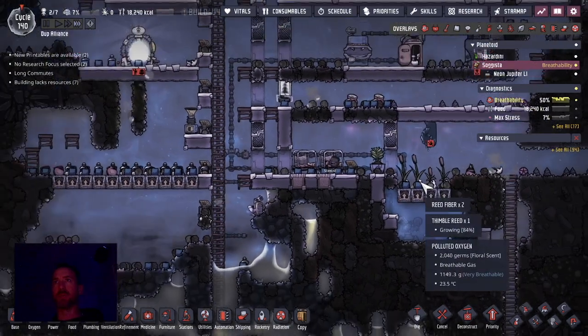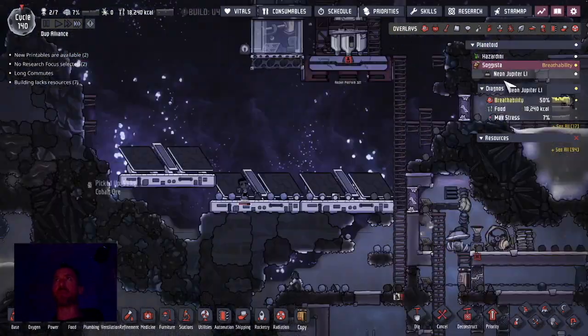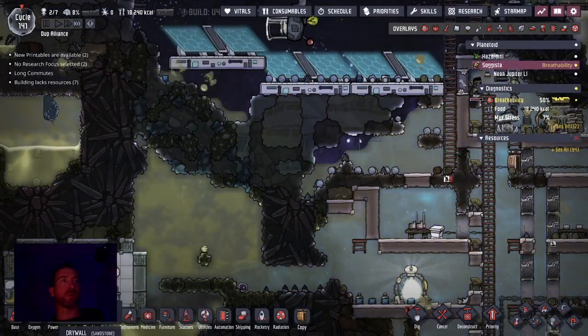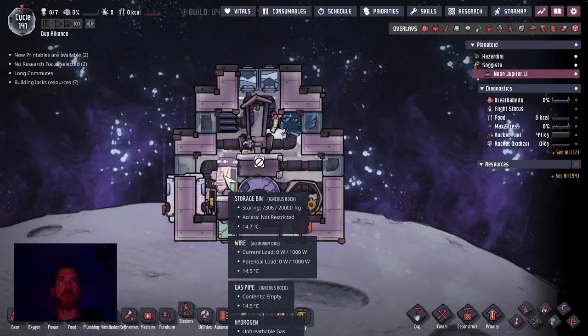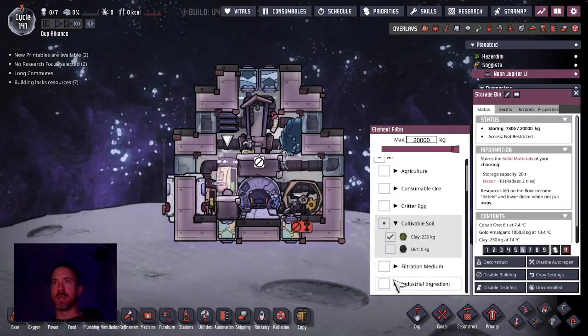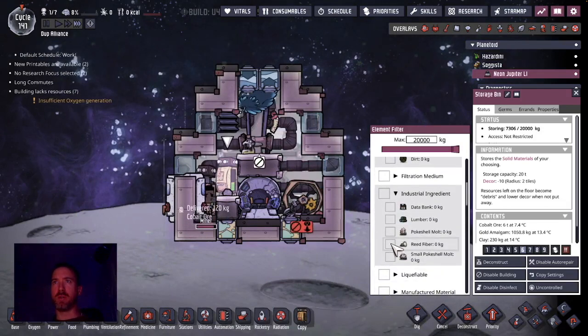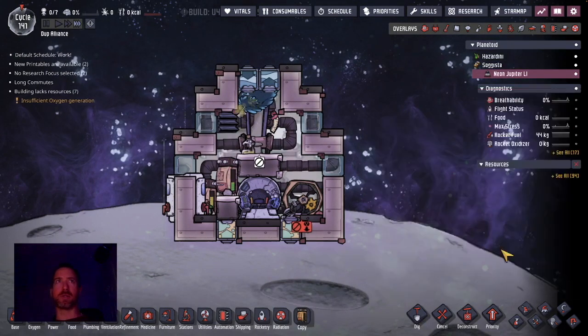The thimble reed seed has been growing up — it makes reed fibers. I don't think I told my rocket's bins to have that. That's an industrial ingredient. Reed fiber — let's put that inside the rocket as well.